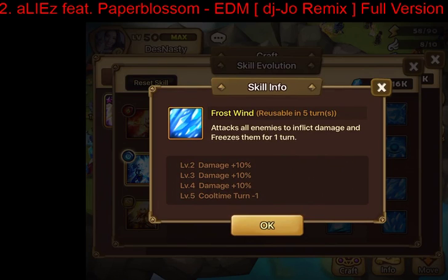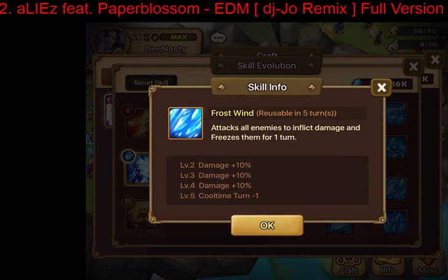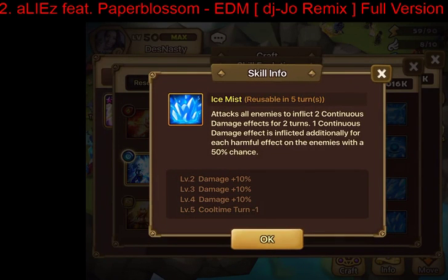For the third abilities you have Frost Wind — a guaranteed freeze, accuracy check permitting, similar to Tyron's third skill — or Ice Miss, which does continuous damage like Beretta but does more if there are already harmful effects on the target. I feel Ice Miss is a bit better for TOA Hard, but people generally need more crowd control than continuous damage. I recommend Frost Wind, or Ice Miss if you already have plenty of AoE stuns.